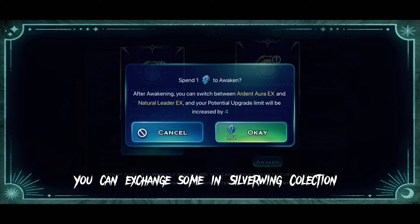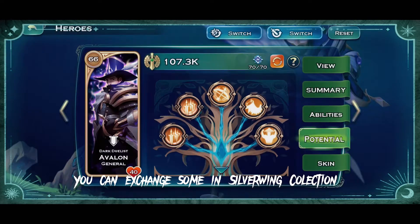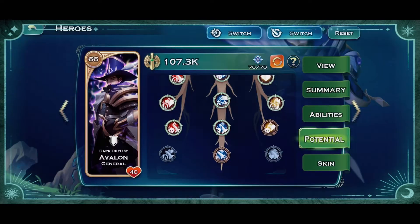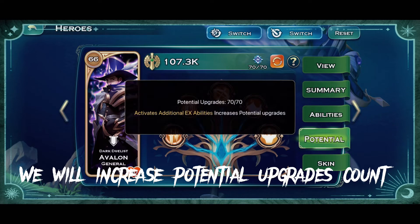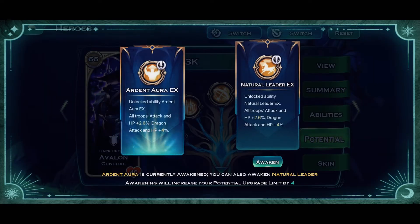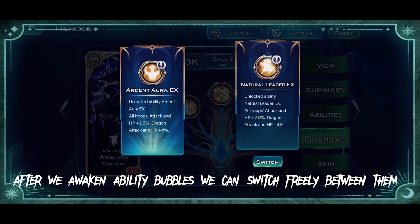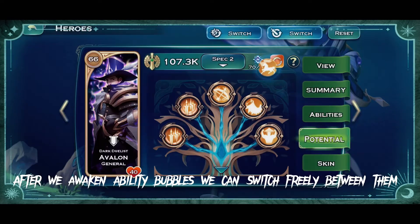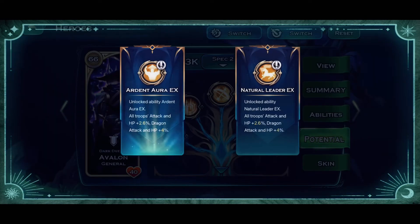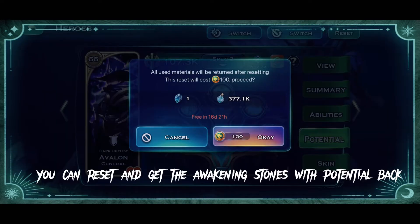You can exchange some in Silverwing Collection. We will increase the potential upgrades count. After we awaken ability bubbles, we can switch freely between them — the switch is free of cost. You can also reset and get the awakening stones with potential back.